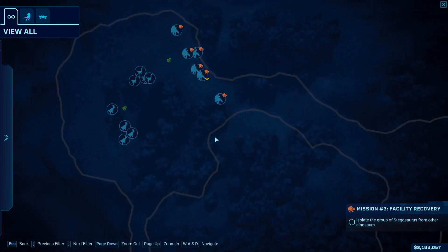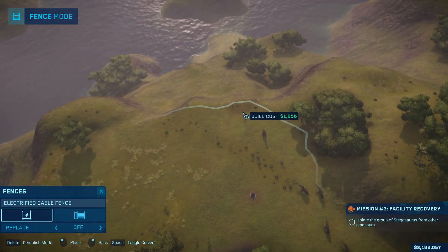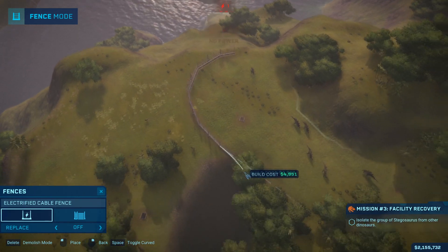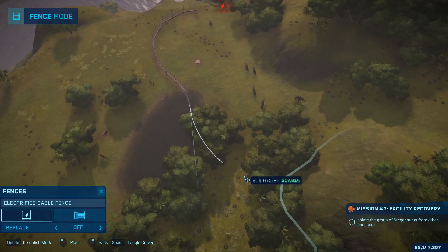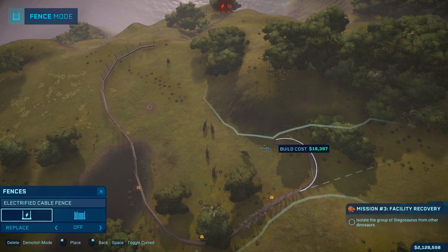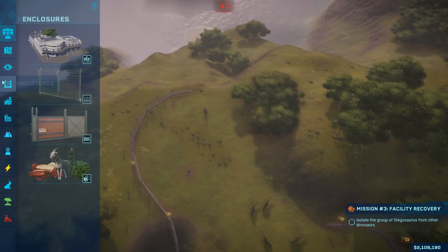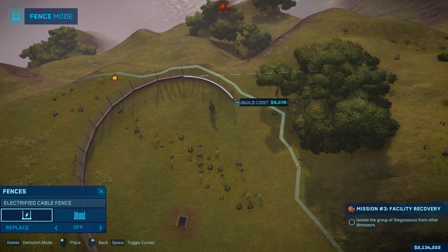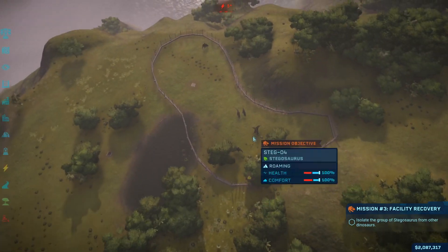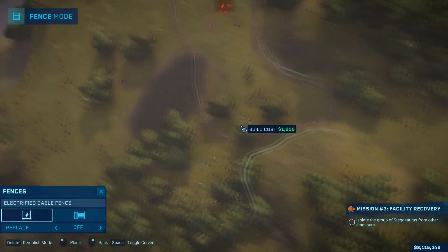Now I have to isolate the group with stegosauruses. I'm working my way around how they're moving, trying to get the feeder and water in the area I'm supposed to have them, while also making sure they have enough space so they don't get angry and start breaking the fences. From here you can see the area is already kind of small, so I really have to make it bigger or they're just gonna break out.